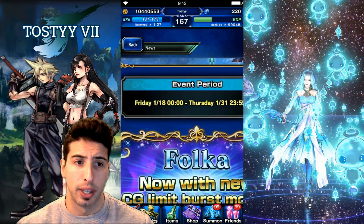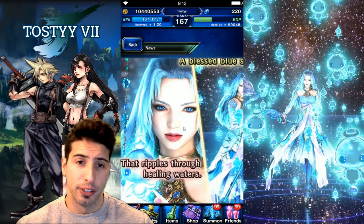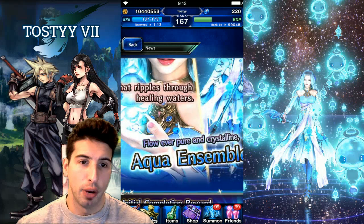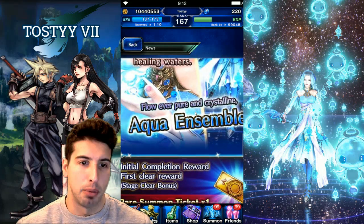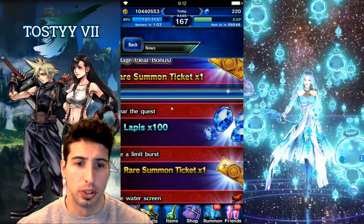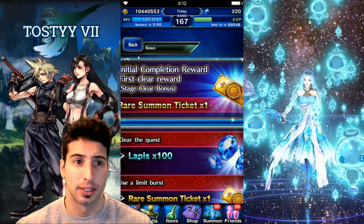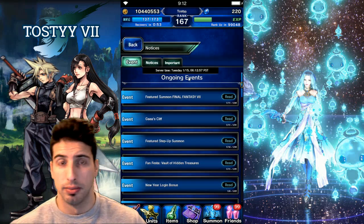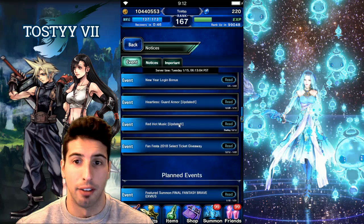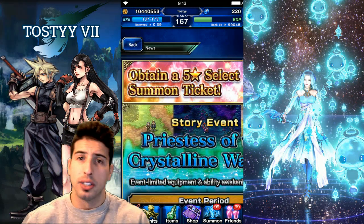If you do not have a healer, I would strongly suggest pulling on this banner. She's gonna show up with the unit intro quest and she is waifu status. You'll be able to get two summon tickets from doing the unit intro quest, which is always good. I've heard stories where those two tickets gave people the unit from the banner.